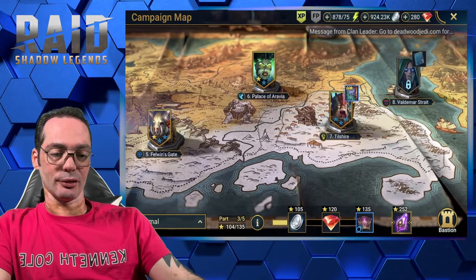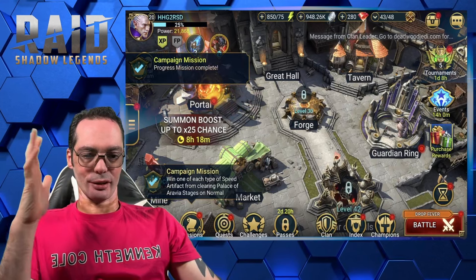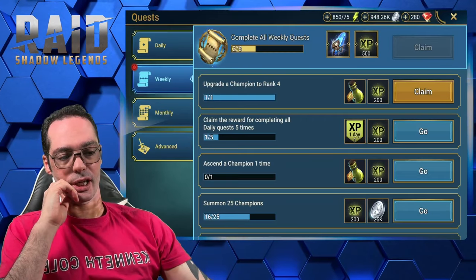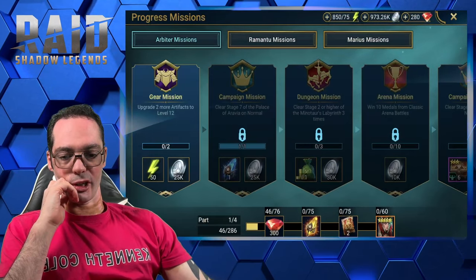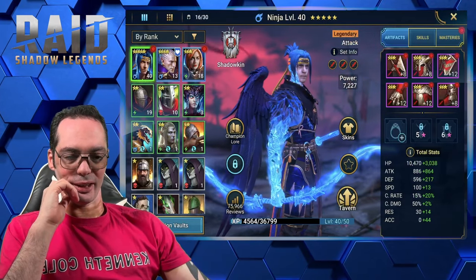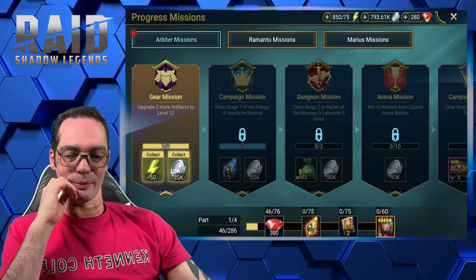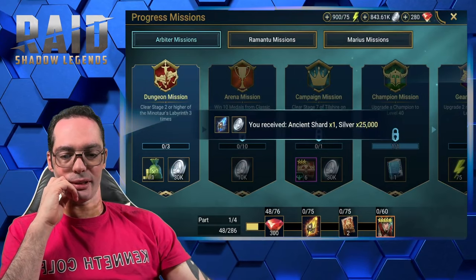Level 3, stage 3 still. Another one completed. Let's see quests. Upgrade to rank four — don't worry about it, that's one of the missions I said not to actually collect right now. Two more artifacts to level 12. Jesus, Plarium, stop. I can actually do that for Ninja. Another mission done. Campaign mission already cleared. I got another Ancient Shard.